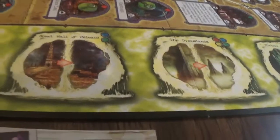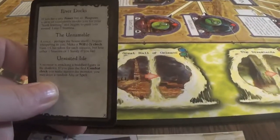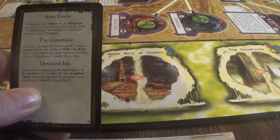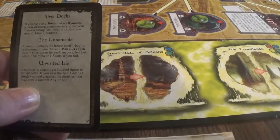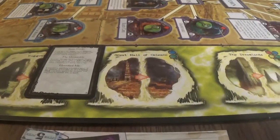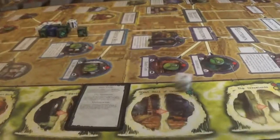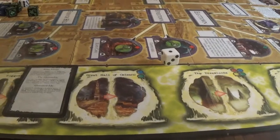She's not one of a thousand, so she won't have to worry about that. Encounter: a voice, perhaps the house itself, begins whispering to you. Make a will minus two check. Gain one clue for each success, but lose one stamina or one sanity if you fail. Her will is two, so she only gets to roll one die. She failed, so we'll lose one stamina.